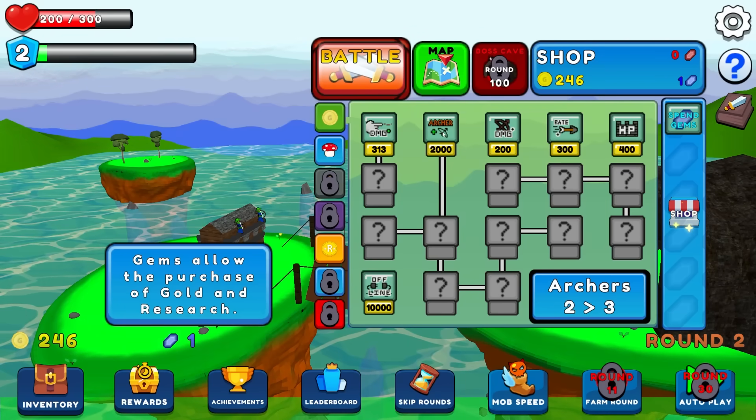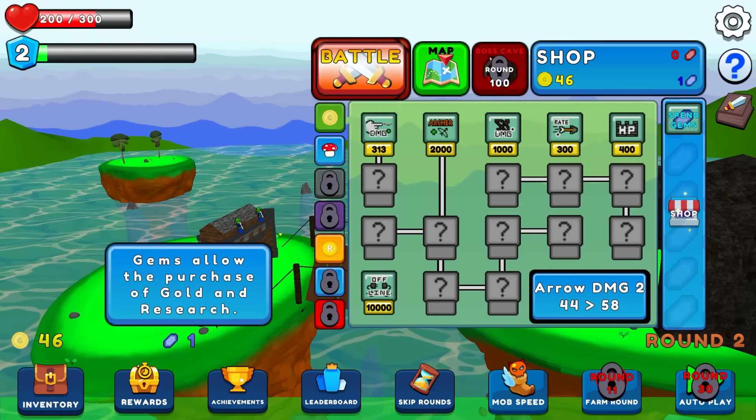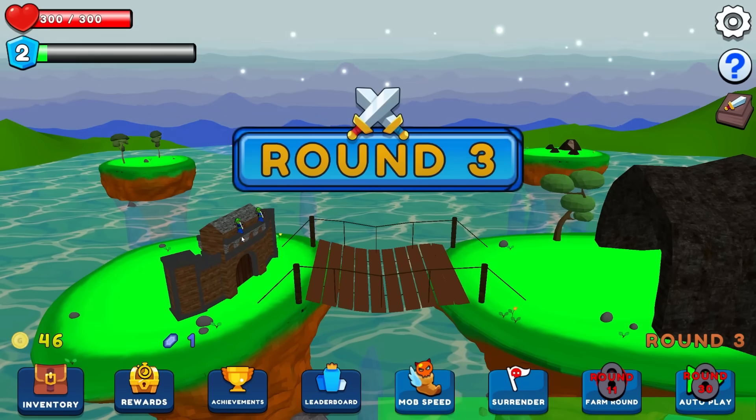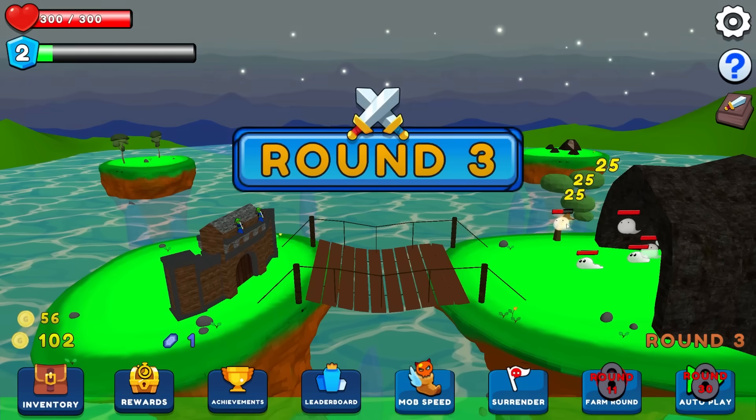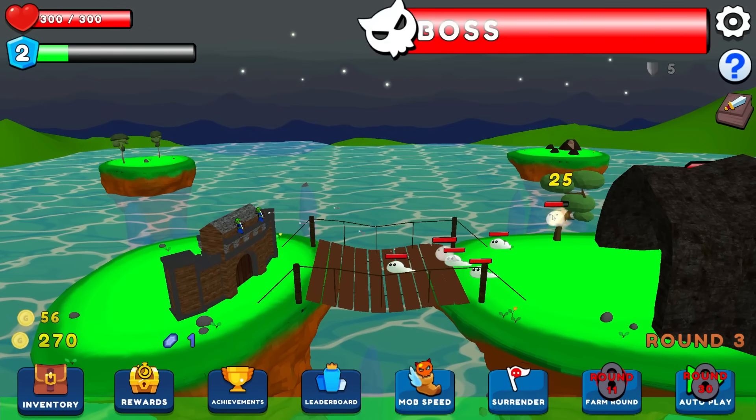Let's also get myself an extra little archer - that got expensive real quick, 2k. Well here, have more arrow damage. Now my castle's shaping up - you can see I have two archers on it, and now there's flying ghosts. How much damage do we do to these guys? At least enough.